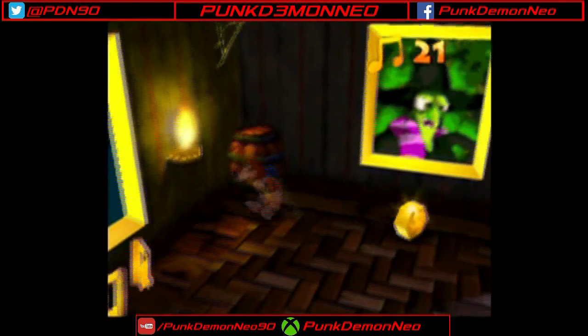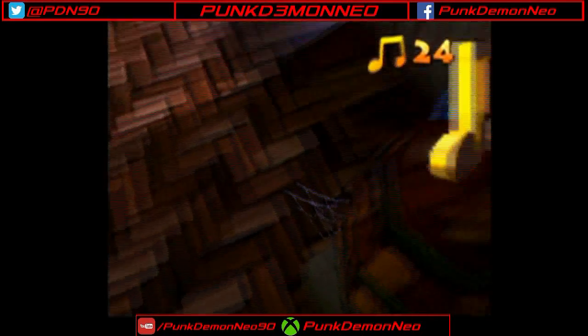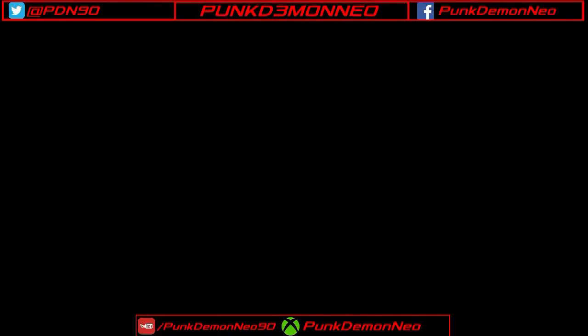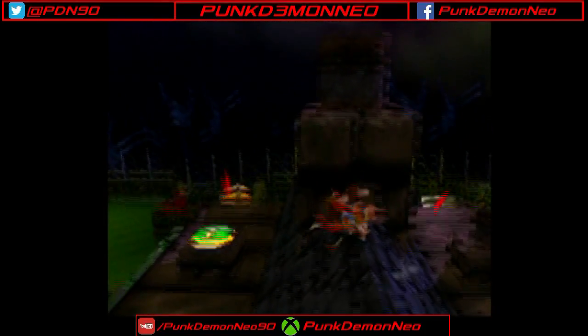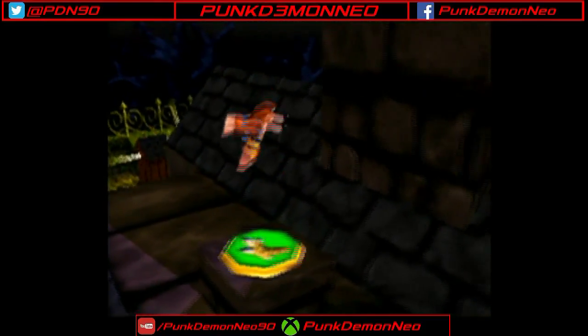Banjo-Kazooie had quite the development process. In this room, there seems to be just a bunch of musical notes. We also have a re-skin of the giant eel enemies from Clanker's Cavern, but this time they're skeletal enemies popping out of the paintings — though they function the exact same way.